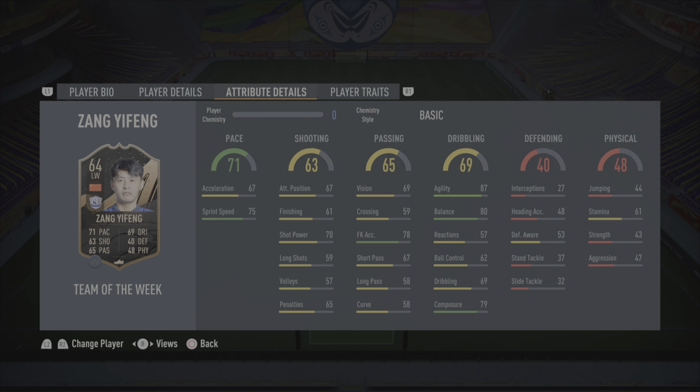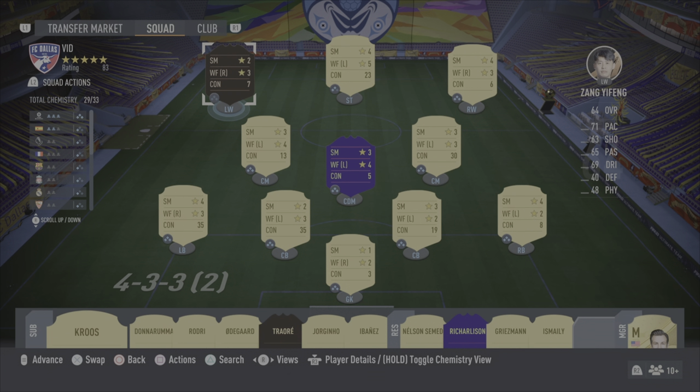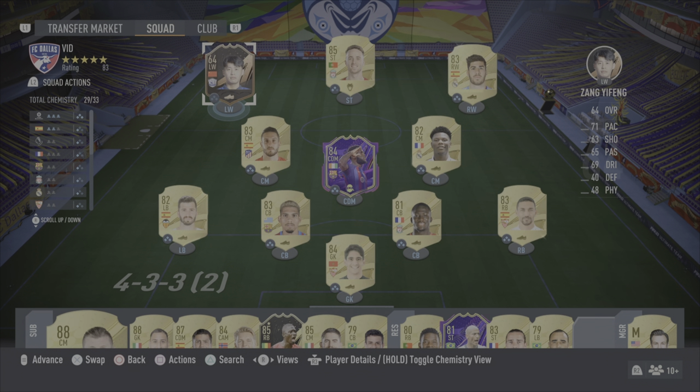Agility and balance are high, which is really important. Defending — obviously not great. Physical — no. We're hoping he just gets around people. He's got no traits, nothing like that. It's the first bronze card in a long time. Normally for videos I like to get my guys on full chem. I've kind of passed on that for Ya Fang.